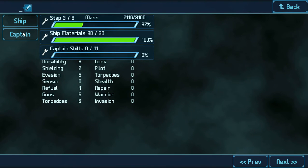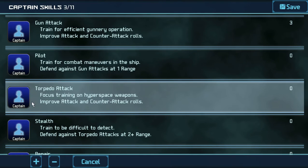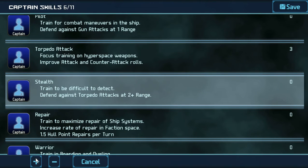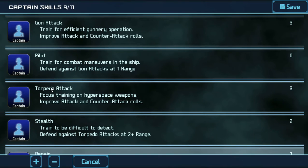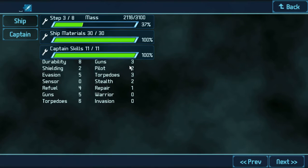There we go — ship and captain. He's going to have 3 in gun, and 3 in torpedo. Defend against torpedo attacks — we're going to need 2 in that. We can put a point in that. It's not going to be boarding, so that's okay. And a couple points in pilot. That's a pretty rough setup right there.